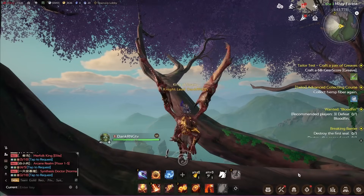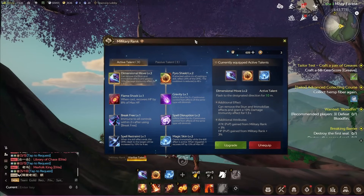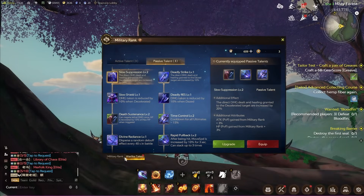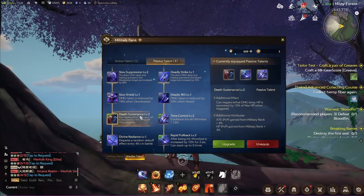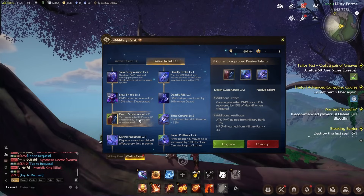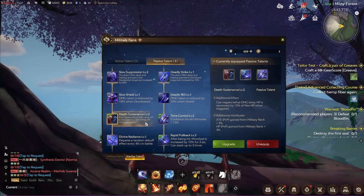Next up we're going to talk about the warlike talents under military rank — these are for PvP. You can upgrade your active ultimates for PvP as well as your passive talents here under warlike talent. To find this, go under Development and click Military Rank. Death Sustenance is the most important one whether you are a fire mage or playing against one — it can negate lethal damage once HP is recovered by 15% of max HP when triggered. Basically whenever you're going to die, you come back with 15% HP. So if you have a 40,000 damage heat bomb on somebody with a 14/40 stack going, if they have this they're going to live through it.